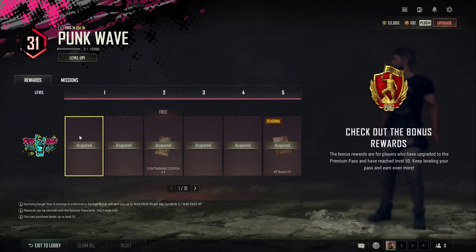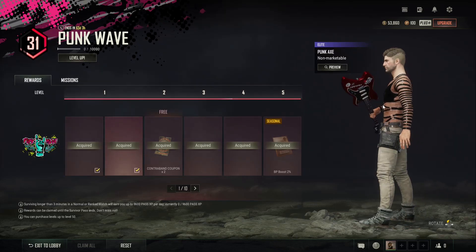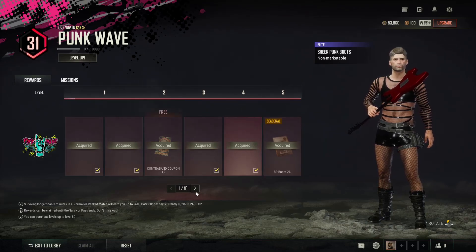Just by unlocking the pass you'll get the Sheer Punk top and the Punk Axe, which obviously looks very much like an electric guitar, which is pretty cool. Then you can get the punk shorts and the punk boots and get a complete outfit there.